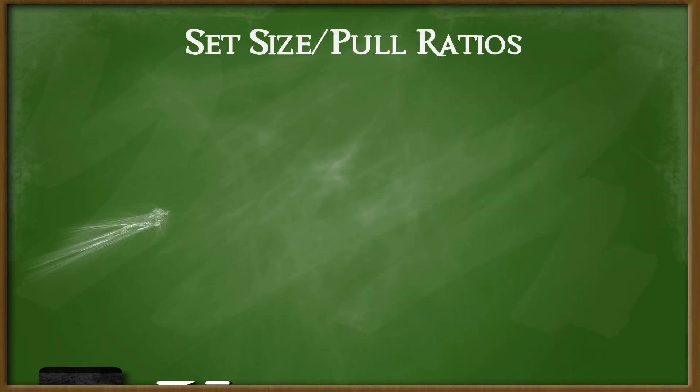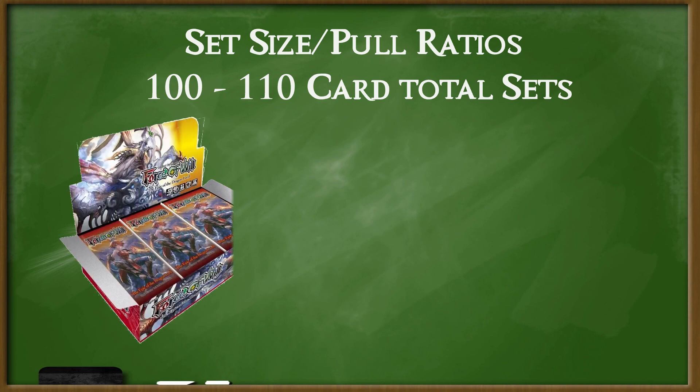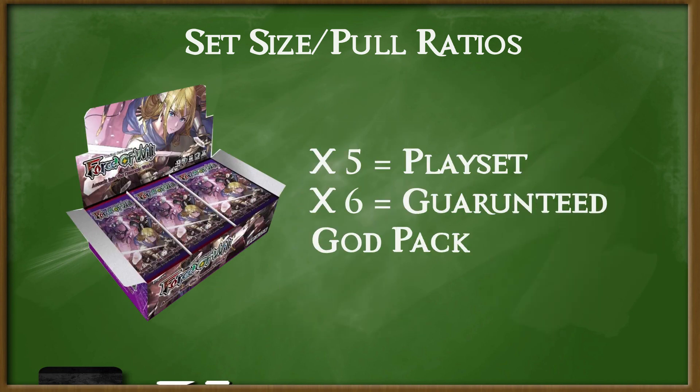Speaking of cracking product, how many boxes full of chaff commons and uncommons have you piled up trying to hunt down that one rare or super rare you really needed? Well, say goodbye to that with Force of Will. Sets in Force of Will are only 100 to 110 cards, so they're much more streamlined to directly support the rulers introduced in that set, alongside some generic and splashable support cards. On average, five boxes of a new Force of Will set will get you an entire playset of everything, with going for the full case guaranteeing the God Pack. The pull ratios in Force of Will boxes are insanely consistent and profitable. Just take a listen to this from one of our recent additions to the community — a 20-year Magic veteran.